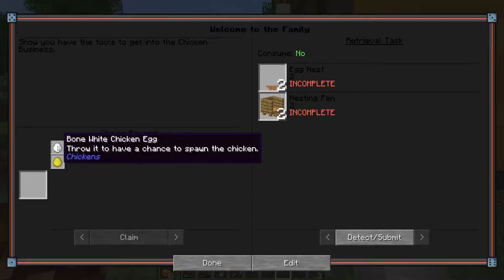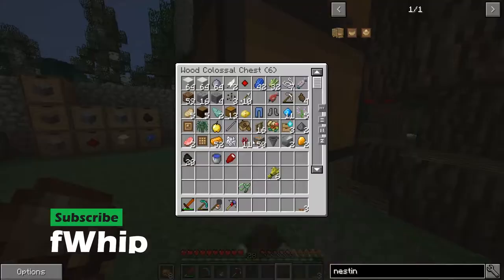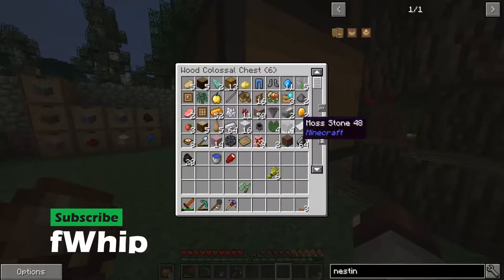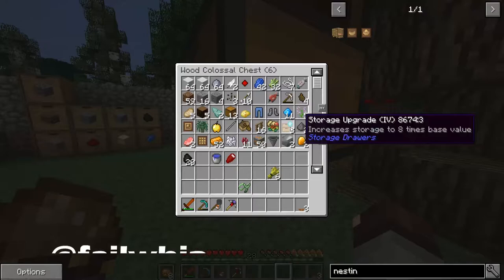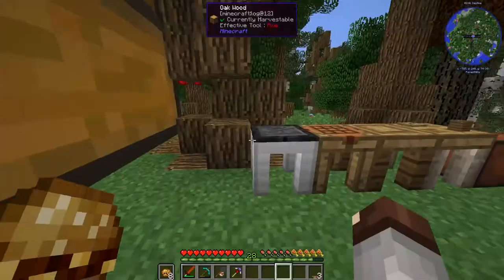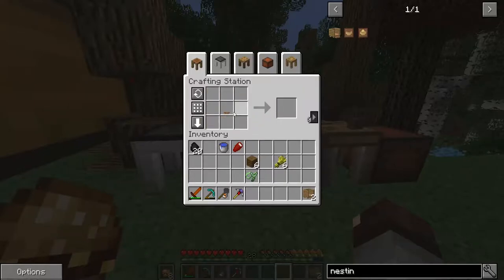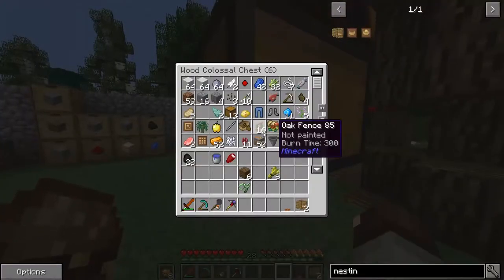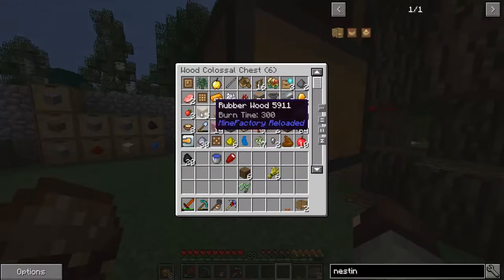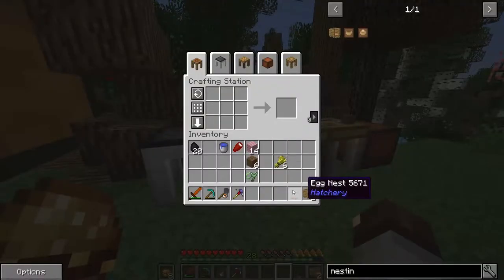We can throw the bone white chicken egg for a chance to spawn the chicken - I think we're going to go with the white ones. We need to get some wood going and that spruce wood will probably be enough. I want to actually have a pretty cool area for the chickens. The plan right now is to build a big factory underground where we can have a cool place for all our stuff.